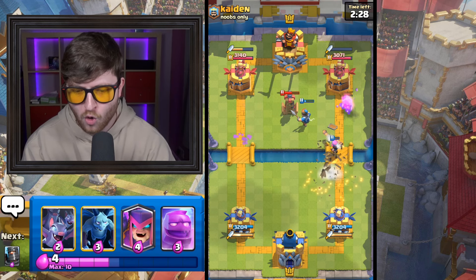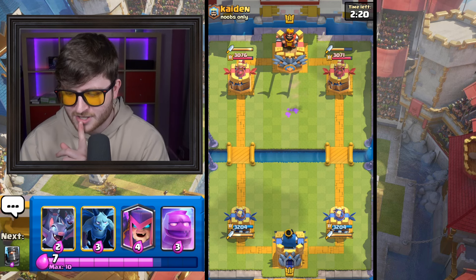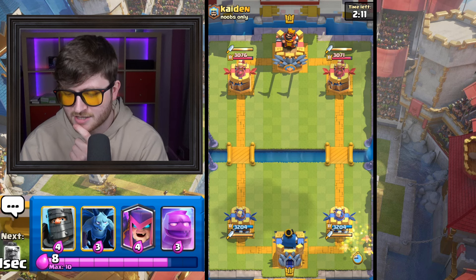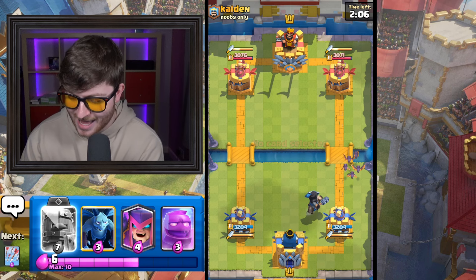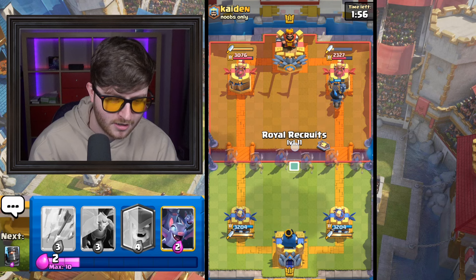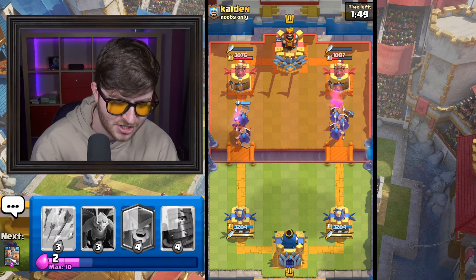Oh, it doesn't take it out. We get a hit. And hopefully — oh, we nearly take out his Tesla, which actually is okay. So now, what are we going to do? Are we going to see what he has? We could E-Golem in the back. We're going to do bats at the back so we don't leak Elixir because this guy's leaking. I tried to put the Dark Prince there but misclicked. He's going to do something — or is he just going to tank that? He tanks it. Royal Recruits at the bridge. Let's go. Is he actually just going to tank this?